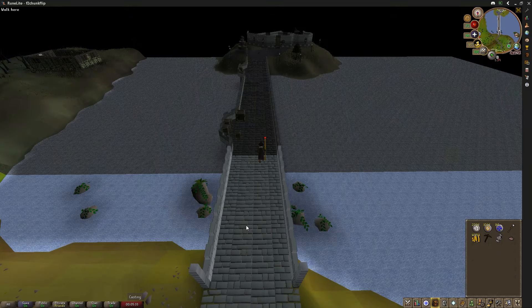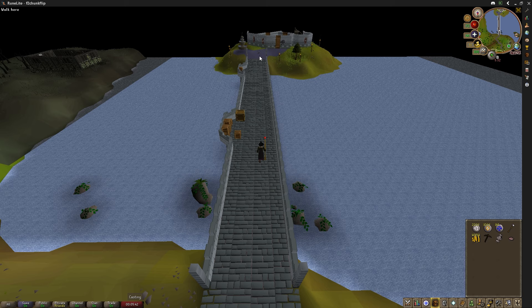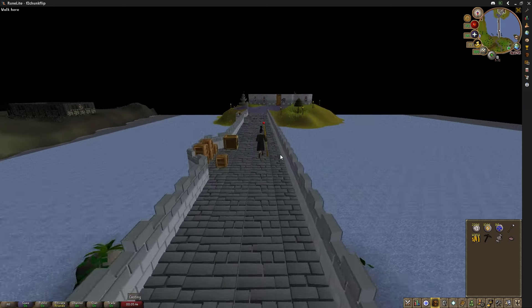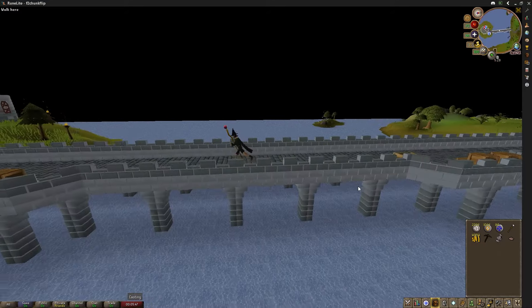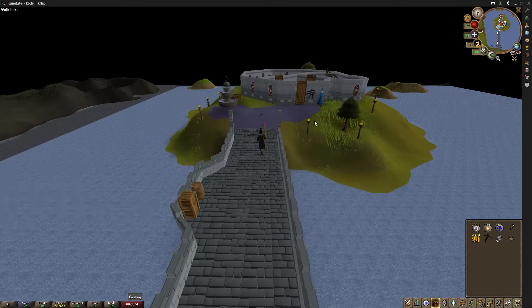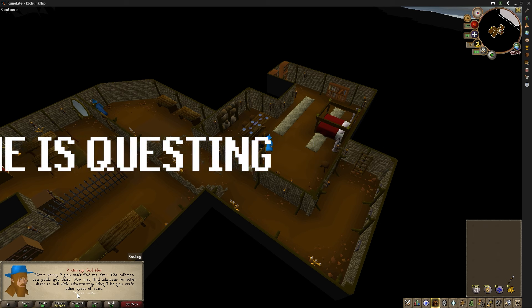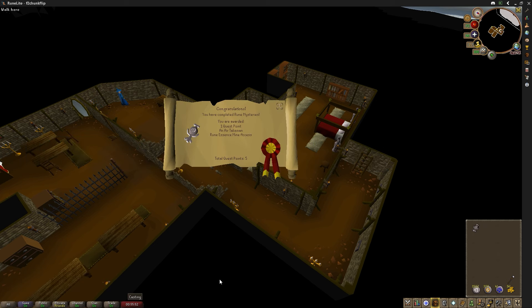As always, we must first remove the ominous gray barrier to signify that we have officially unlocked the chunk. I'm going to take a quick look around to make sure there's nothing I'm forgetting, and then knock the quests out — because I like doing quests on chunk-locked accounts — and then we'll tackle the lesser demon.